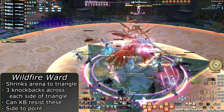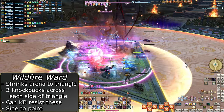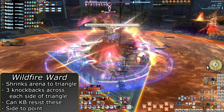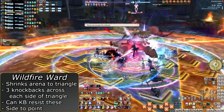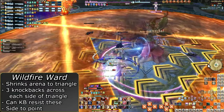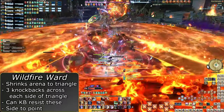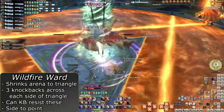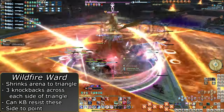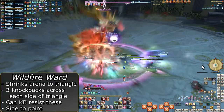Wildfire Ward is next — don't accidentally hit Arm's Length or you may end up getting extremely confused. The entire arena except for the triangle in the middle will begin to burn, and three clones will dash on the outside of the arena. Pay attention to the direction of the arrows appearing and from where — this is the order they will go off. These are knockbacks and you want to aim for the small triangle point from the middle of the side: side to point, side to point, side to point. Or actually hit Arm's Length at the right time and just ignore them all.